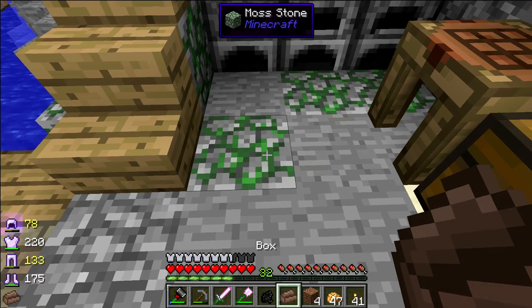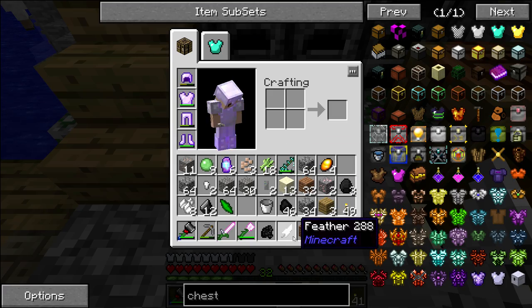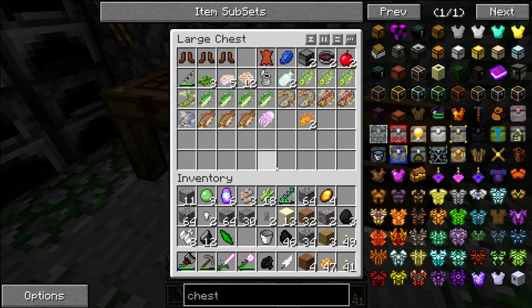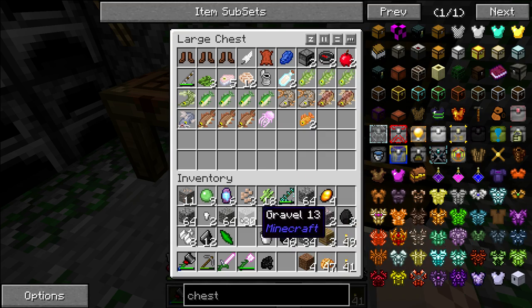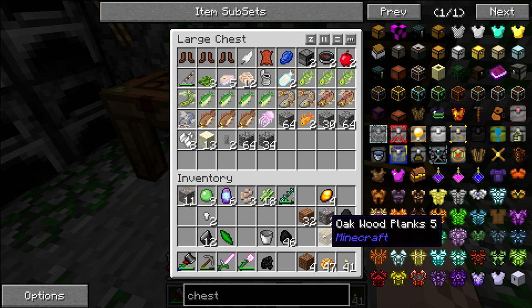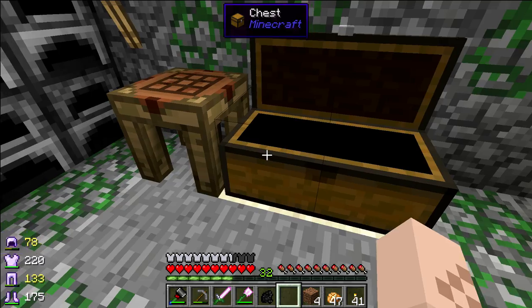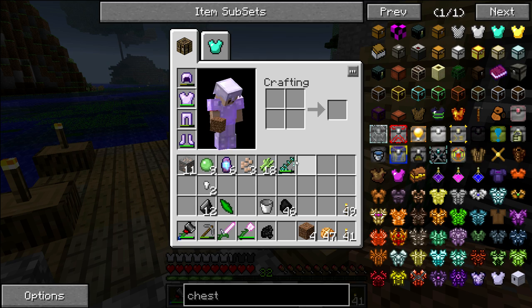Every once in a while, you get these things called boxes, and they give you a little bit of loot. Look, I got a feather — whoopee-doo. Anyway, let me get rid of some of this gravel. My inventory is a mess. I don't need that — let's just get rid of all of it. Anyway, let's get our fishing rod.